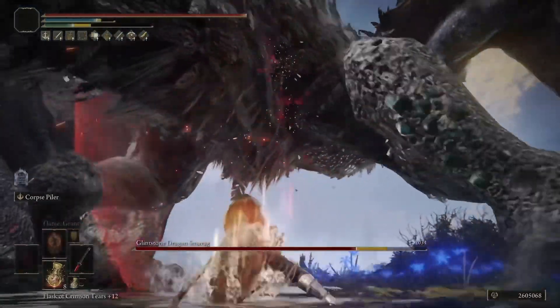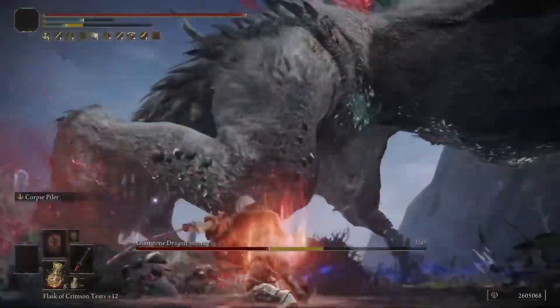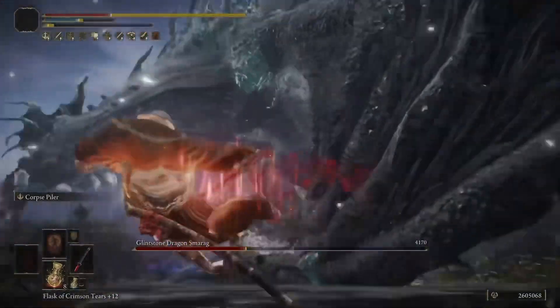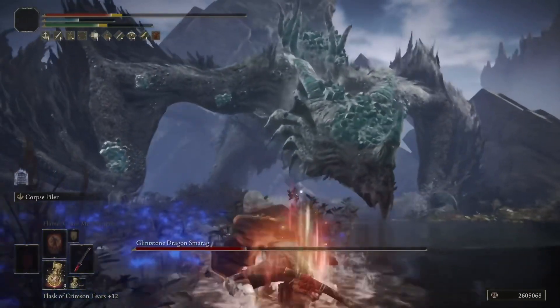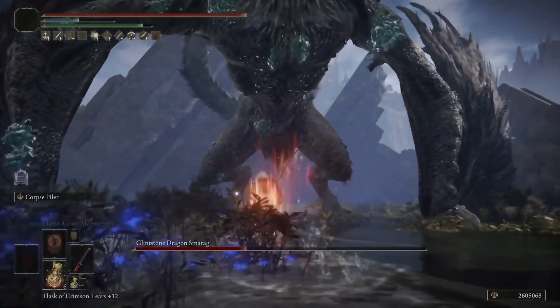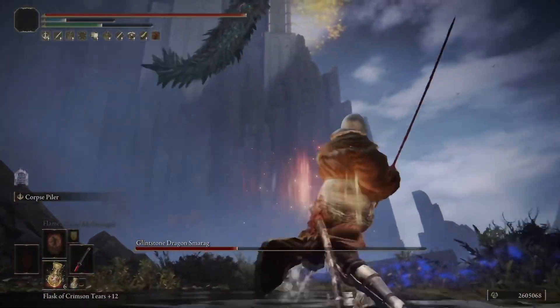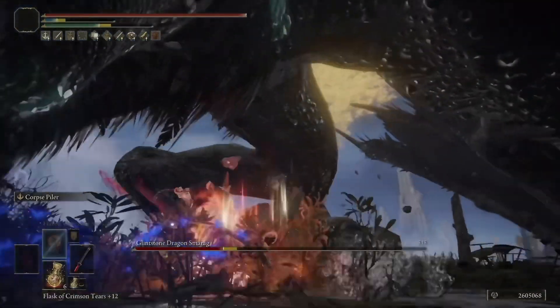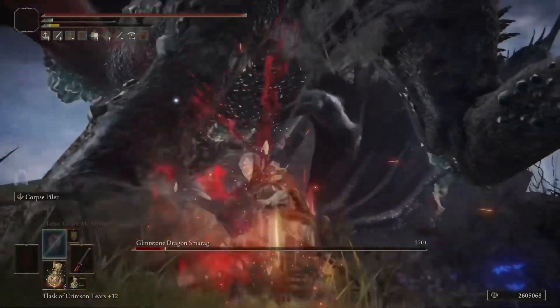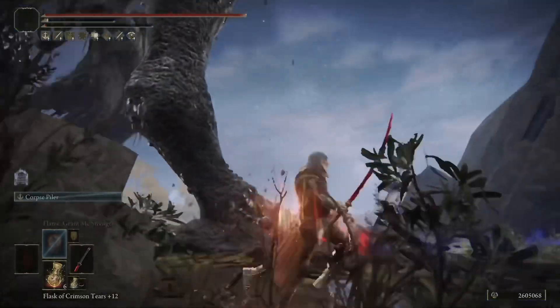This is obviously the Rivers of Blood. The Rivers of Blood took a significant hit in recent patches — it is down from what it used to be. It used to proc bleed on the weapon art fairly consistently, but it was overpowered because it procced two or three times per weapon art usage, where now it may proc once, which is along the lines of being fair. However, is it still good? Well, you're going to see in this video, it can still be a very good weapon.